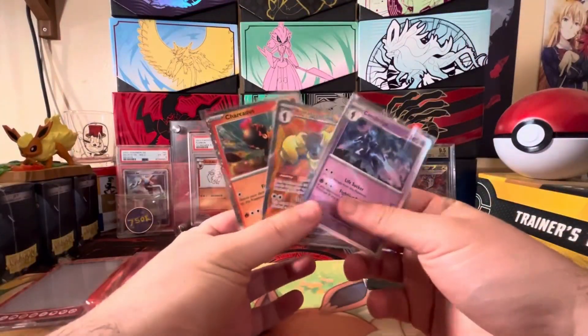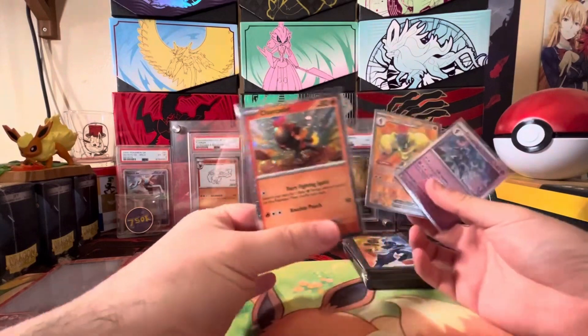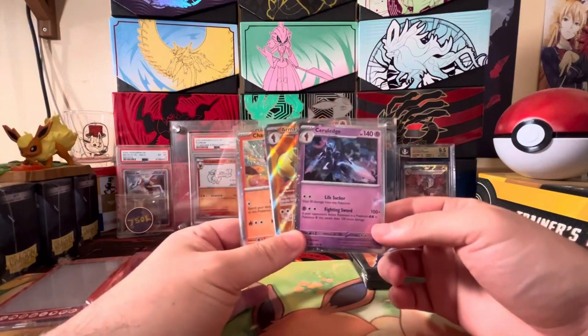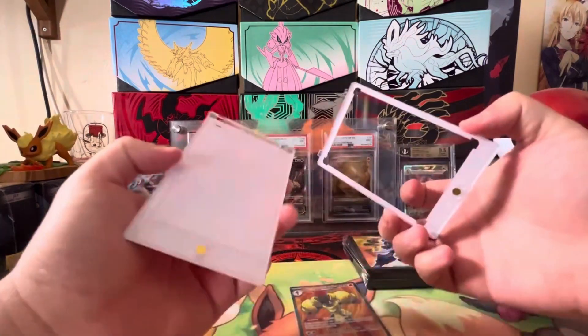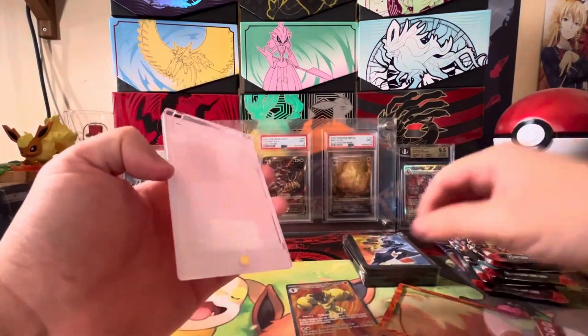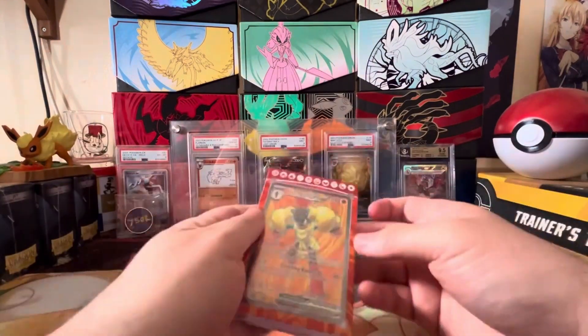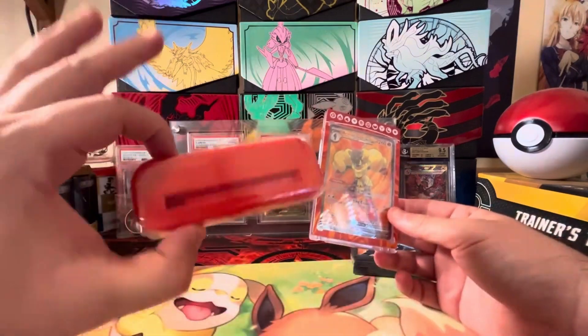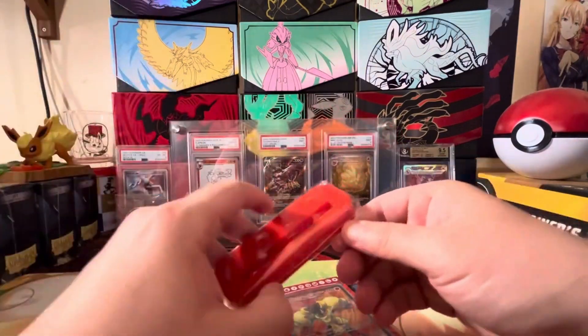In this package we do get the three promos: one of the Sharkadet, one Full Art Armourish EX, and the Cerulege — just a regular holo. They also provide a magnetic case for a single card.